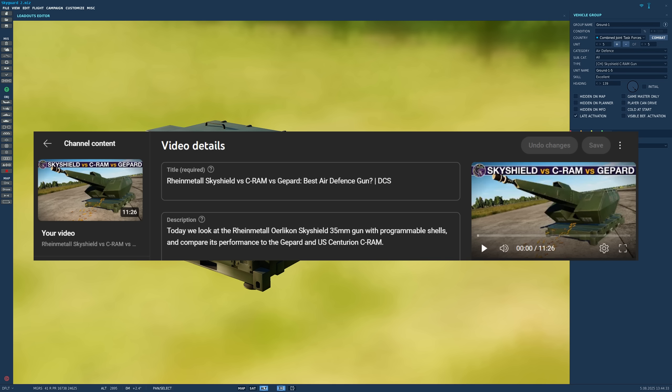We put an example of each at an airfield and chucked at each in turn 10 Shahed drones to determine how many each gun could shoot down. From memory, Gepard without programmable ammunition shot down 3 or maybe 4, C-RAM I think it was 5, and Skyshield shot down 9 out of 10. The only reason it wasn't 10 out of 10 is because it ran out of ammo — it doesn't carry a huge amount.